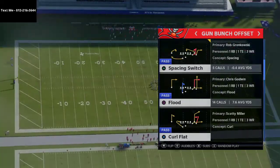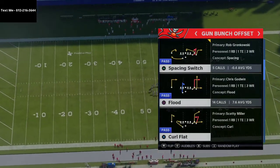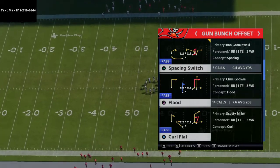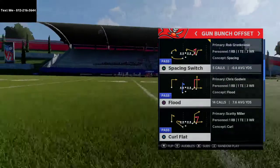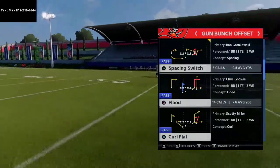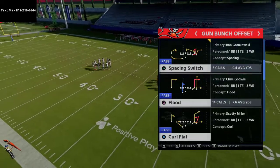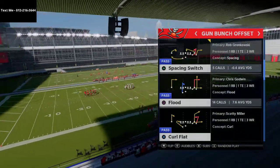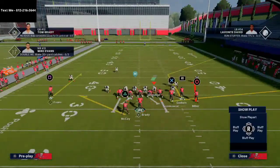We broke this play down in depth — you can find it in multiple playbooks. I actually really like it from the New England Patriots offensive playbook, which is the most recent ebook I released with over 36 formations and over 300 pages of material, including the gun bunch, the gun trips tight end, the gun U trips, the gun A slot offset, and every other formation in the New England book. If you want to pick up that ebook, the link is in the description. Anyway, Danny was going with this curl flat play.